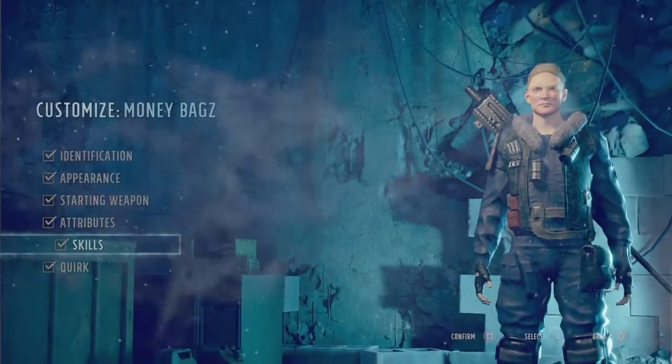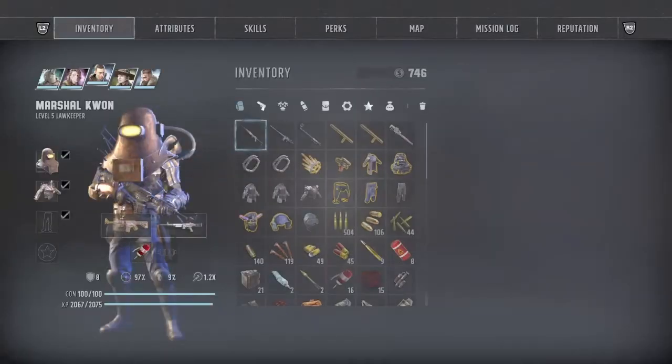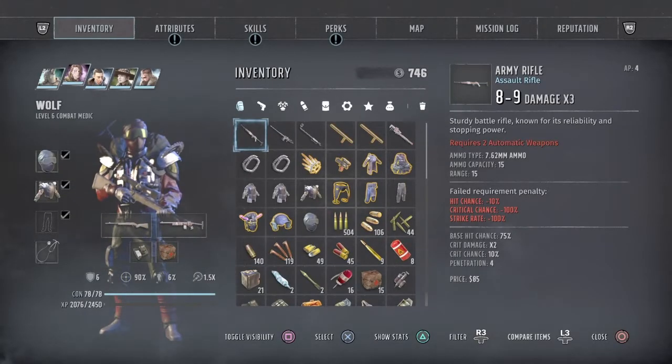Once you've done your ambush and so on, you can basically create a character at any point. All you need to do is be in your home base, press the start button, go to create character — that's in your manage squad.